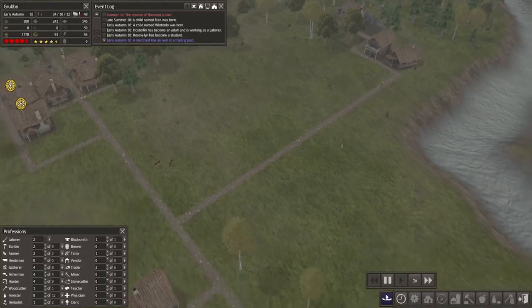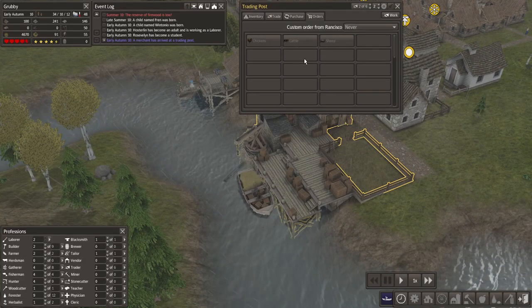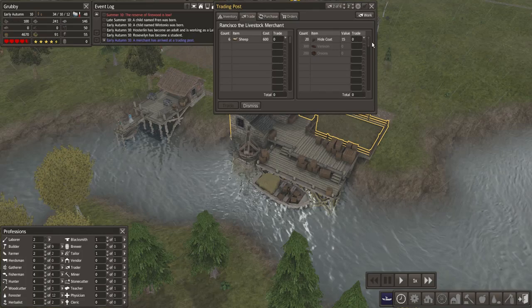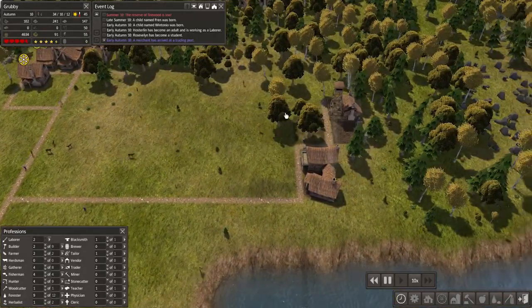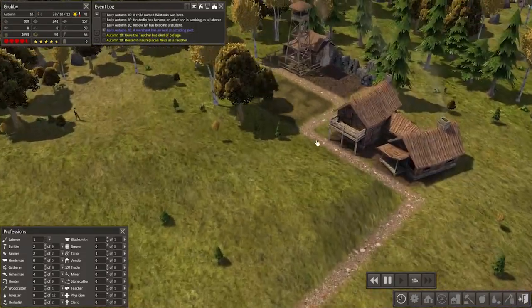We've got another laborer. Storage barn would be good - get that over here. Oh we've got a trader! Can I just pause while I do this? He's got sheep so I could get sheep and make wool. They cost 600 and I think I need two of them. Yeah so this is how this works but I don't think I want sheep - not yet. No, not yet. Go away, you can be dismissed. Everyone can just happily walk over this slight hill but I can't build a pathway over it. Oh no, the teacher died - that's sad.